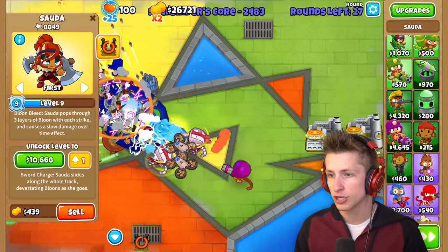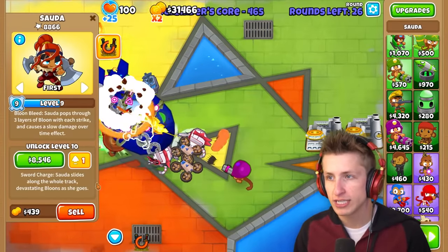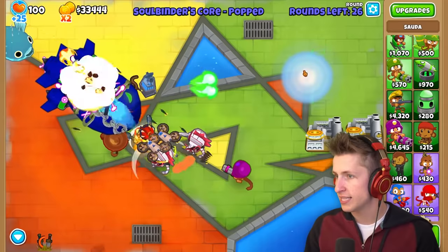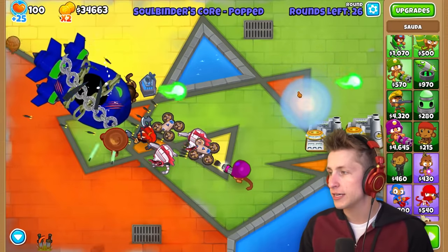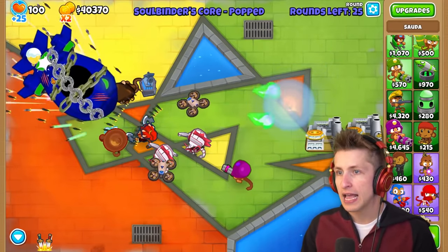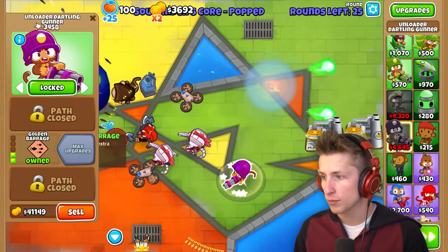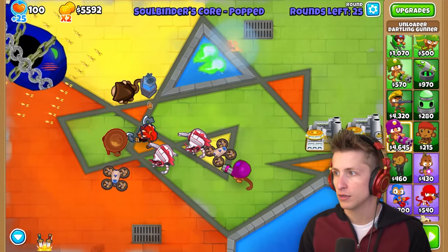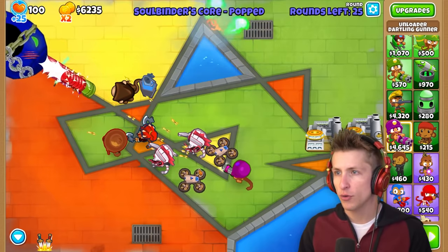She's so close to level 10 so we can get the sword charge ability. Wait, look at how far away this thing is - it's slowing it down. We can get the golden barrage now - look at that go! Golden barrage is too powerful. If we push it all the way back to the start, does the core automatically go back? I don't know, but we're basically just keeping this guy all the way back.